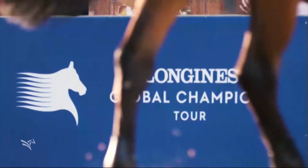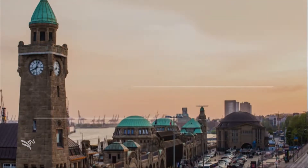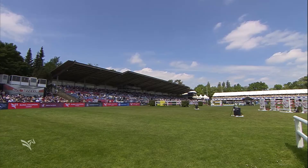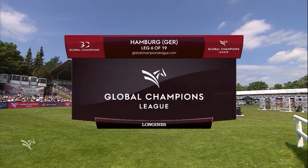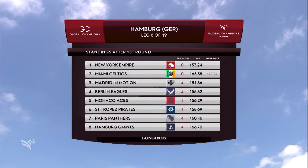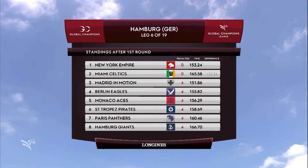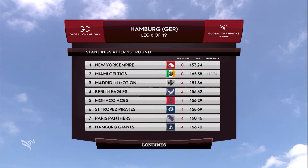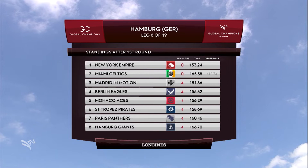It is a city that makes us incredibly welcome at this very historic show. Looking forward to more class performances here in Hamburg as you join us for the Global Champions League. This is where the teams come into action — Leg 6 of 19. Blue skies up above and who will be the one to bring the ray of sunshine here. New York Empire and Miami Celtic both on 0 after round 1. Madrid in Motion on 4, along with Berlin Eagles, Monaco Aces, Sancho Pei Pirates, and the home team, the Hamburg Giants.